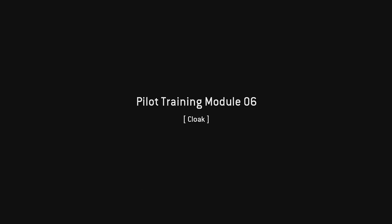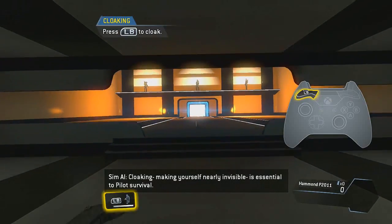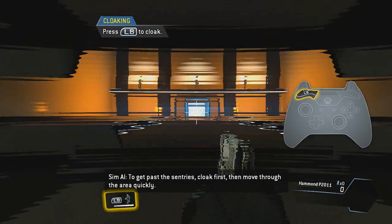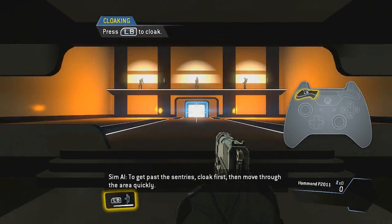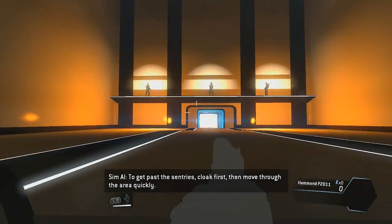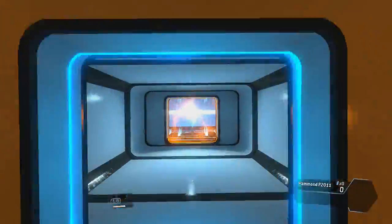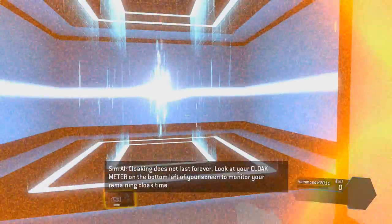Excellent navigational skills, pilot. Cloaking — making yourself nearly invisible — is essential to pilot survival. To get past the sentries, cloak first, then move through the area quickly. Well done. Cloaking does not last forever.